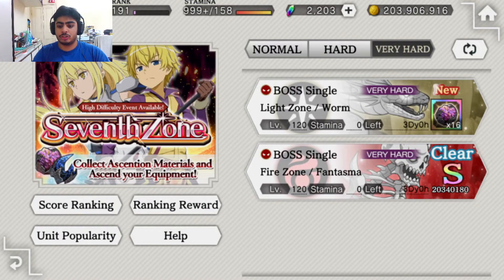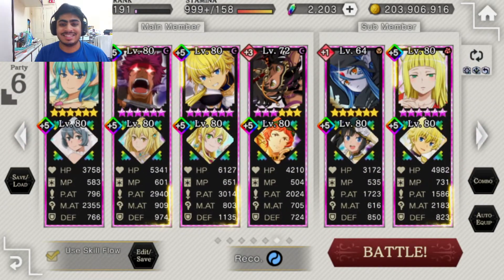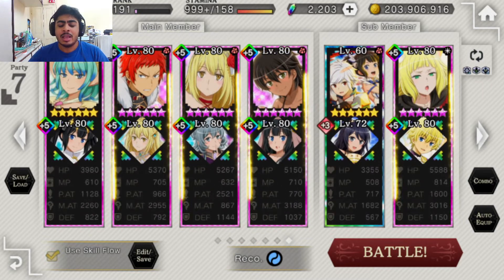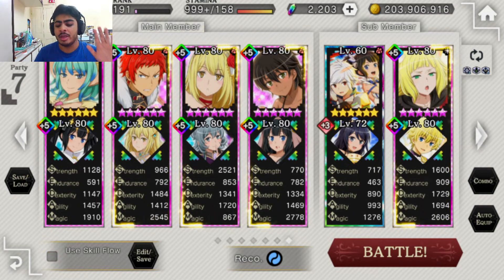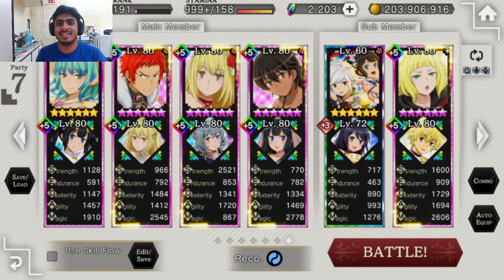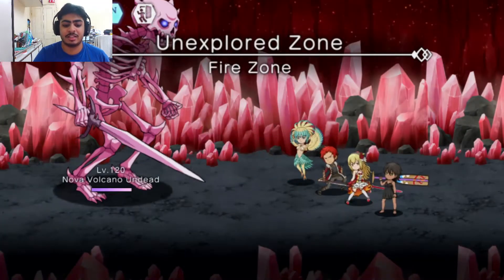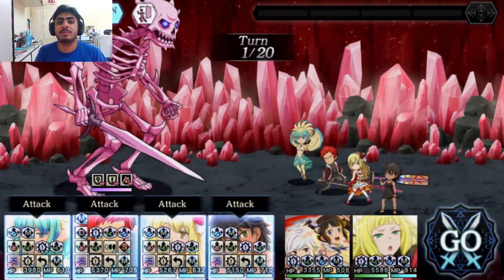Let's go into it and I'll explain why you need a correct team for this situation. Right now I have my fire team set up, and I'm going to show you exactly why you would need something different. I'm going to remove Skill Flow and do this on my own, effectively, and show you guys exactly what I mean by why you would ideally need a water team. I think my team here will be able to do well purely because it is a fire team that is maximum broken.